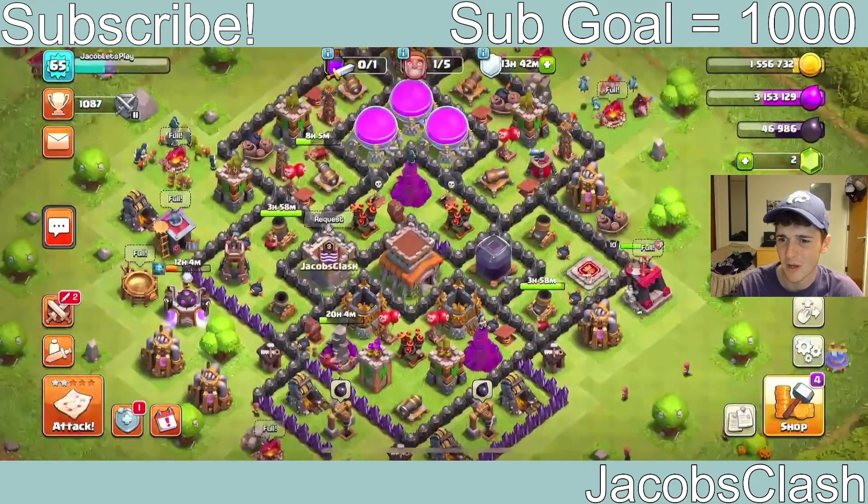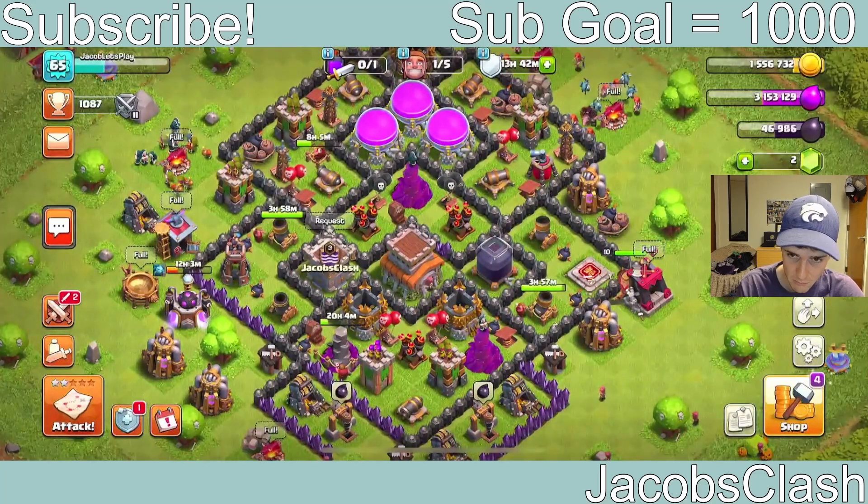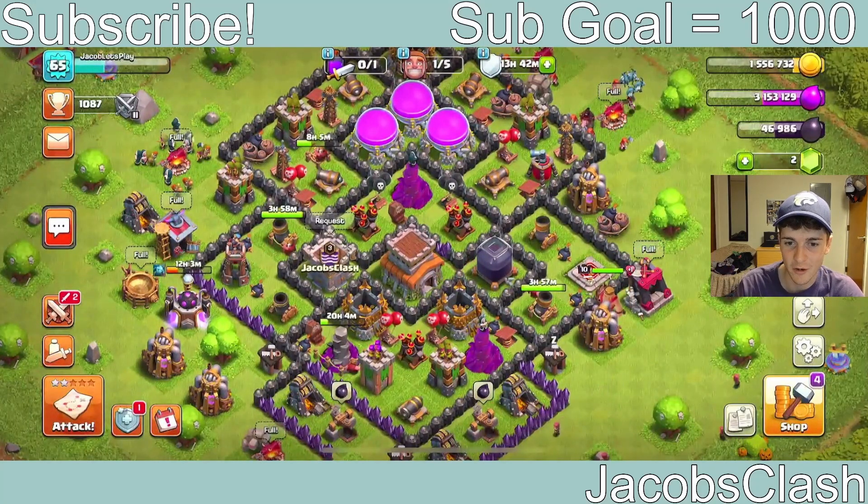Alright, moment of truth guys — let's go in right now, click that fifth builder, move him over here, and three, two, one — bang! We have five builders unlocked. That is the greatest thing you can do as a free-to-play player: get that fifth builder unlocked. That is going to speed up our production by about 20%, which is pretty crazy.